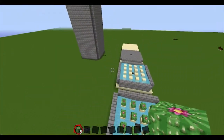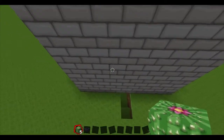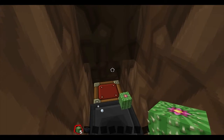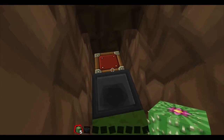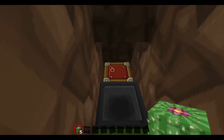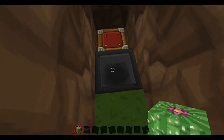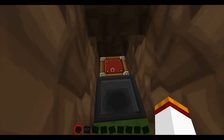Now let me show you the simple chest trap. Build one block down and one over, then place a hopper there and put a chest next to the hopper, facing whichever direction the hopper is facing. The cactus will fall into the hopper and go directly into the chest.